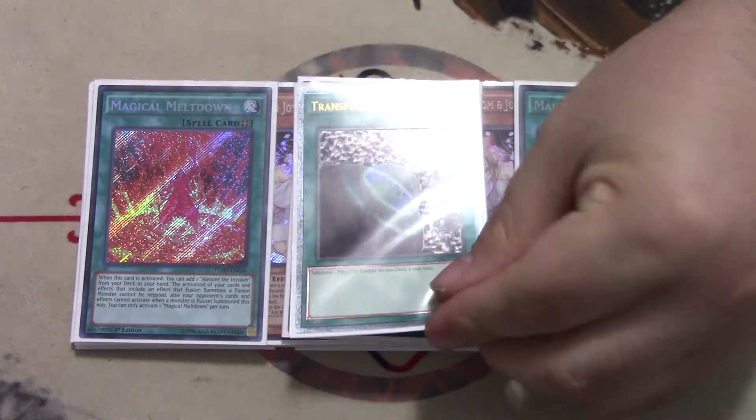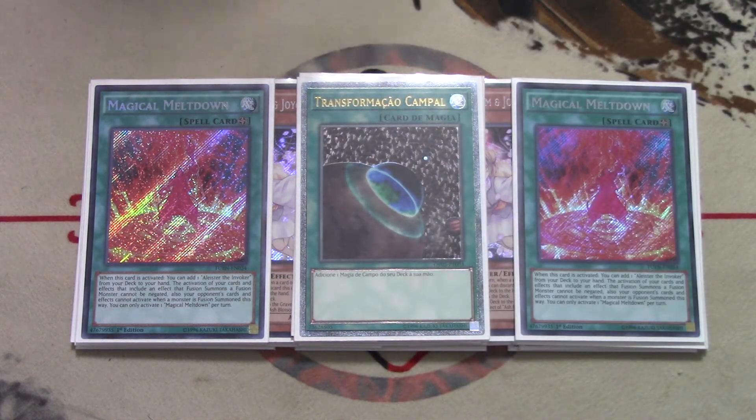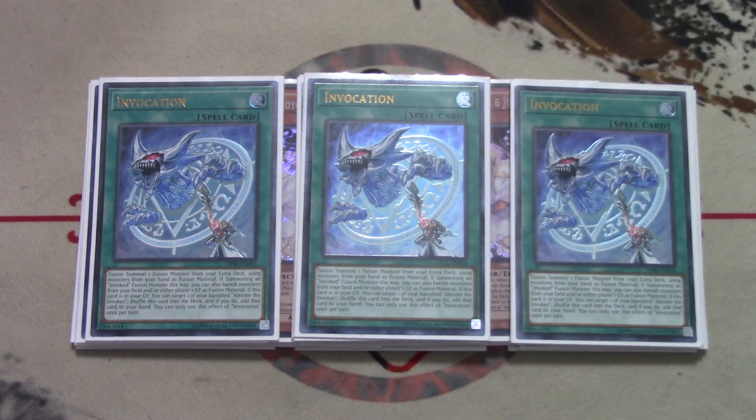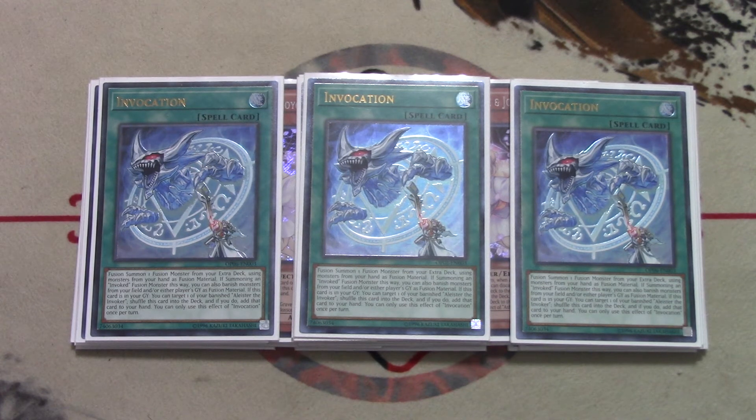We also play one Terraforming, continuing the theme of maximizing Alistair access. Going from two to one really hurt more than people think. I play three copies of the fusion spell Invocation — I'm usually an advocate of two, but three is really necessary now. If your Alistair gets stopped you can just hard draw Invocation and keep your engine going. Also, since we're playing Desires, when you play two Invocation you're more likely to banish both off Desires, so three copies just makes sense.